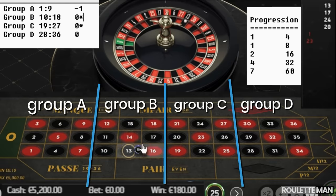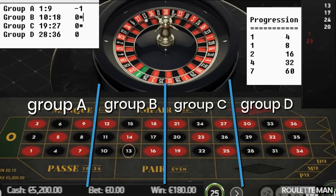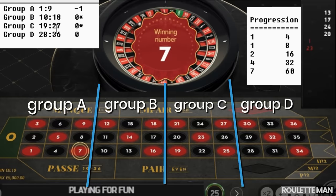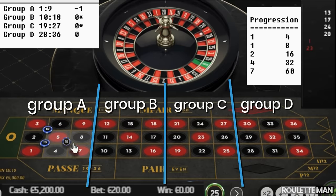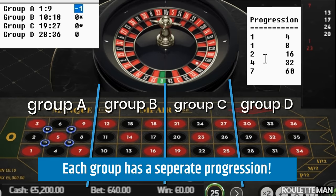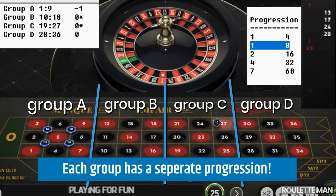We interrupt again — we don't want to bet over and over. The next number is seven, which is Group A. We've been in Group A before, so the second step of the progression is one unit. We place that bet.